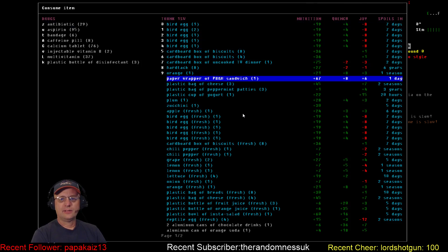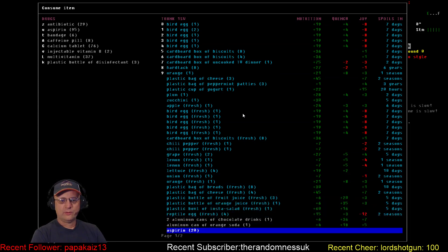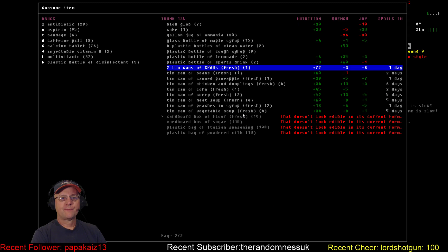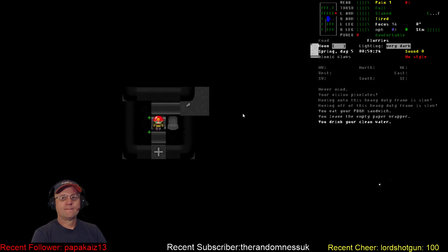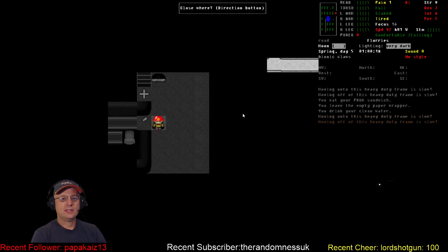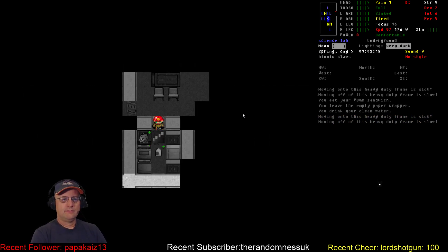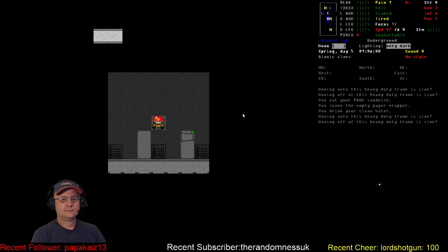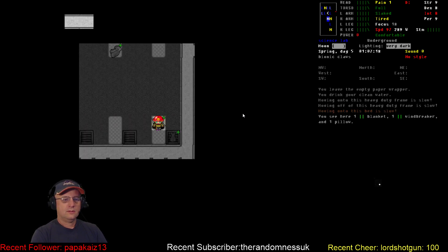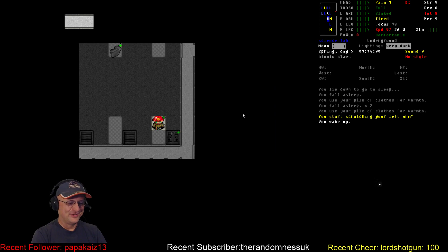Let's have a PB&J. I just want water — I have water. Full and slaked. Pain's almost gone. Back in we go. Please don't start hallucinating again. Here we go — I want a good long sleep. It's 1 in the morning. And the scratching woke us up.